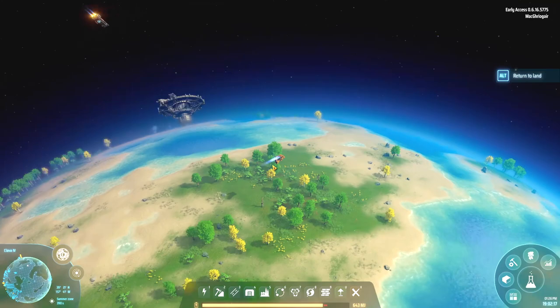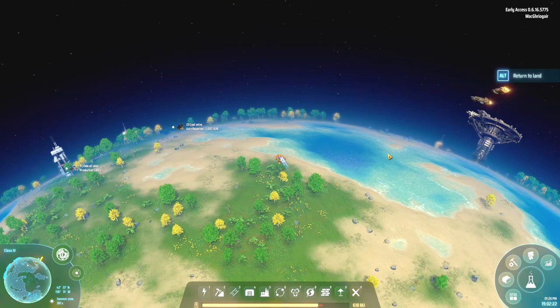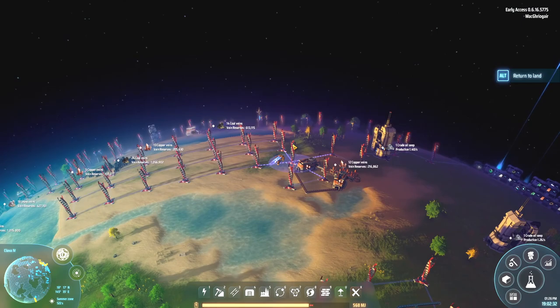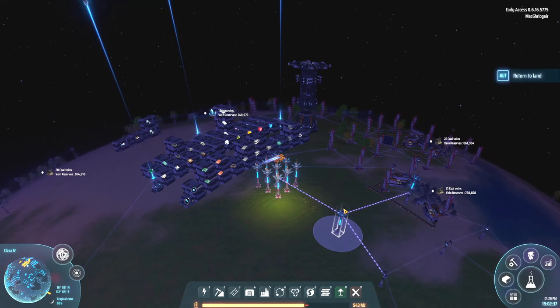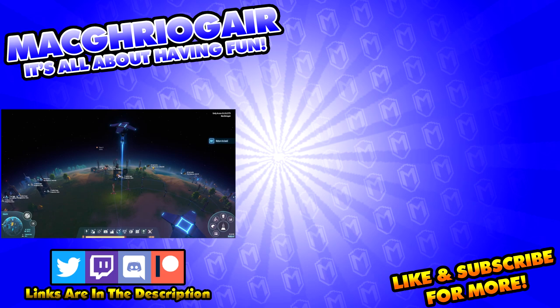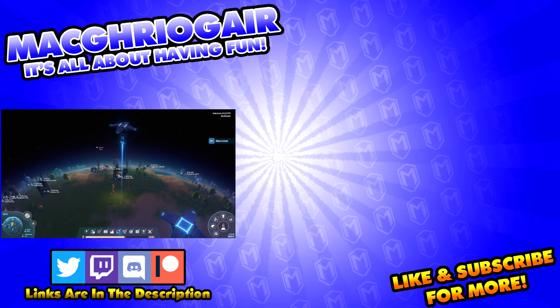Anyway guys, that is how you use the Orbital Collector in Dyson Sphere Program. I hope I was able to help you out with this video. If I was, please hit that like button as it does help me out quite a bit. Also, if you'd like to see more of my stuff, hit that subscribe button. I do have quite a bit of Dyson Sphere Program tutorials on the channel. I'm currently streaming this game on Twitch at time of recording, so if you want to ask any questions or just stop by and say hi, the link will be down in the description. Thank you so much for watching and I will see you guys next time. Bye-bye.